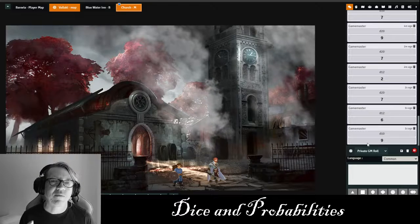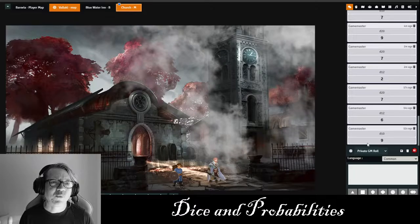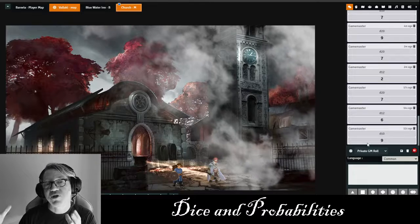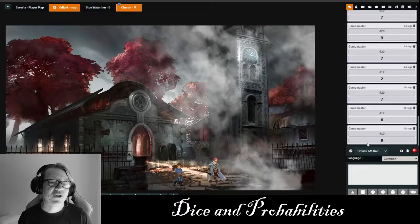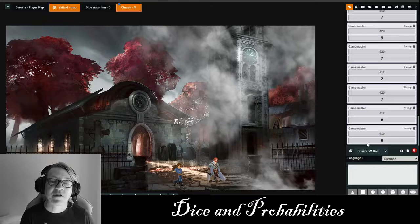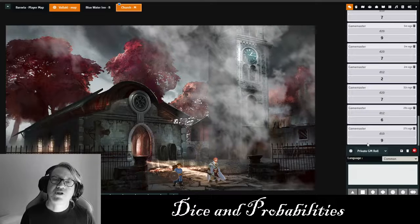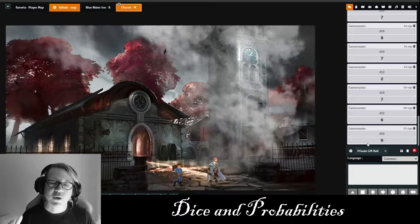This video is not really just for Dungeon Masters, it's for players as well. There are only really two core types of game mechanics in the world. There are games of pure strategy where there's no probability, like chess, and there are games in which there's some kind of probability incorporated into the game mechanic, whether it's cards or rolling dice like in Yahtzee or Monopoly. Dungeons and Dragons incorporates dice, which inject a probability mechanic.